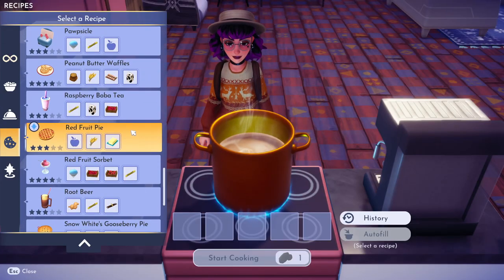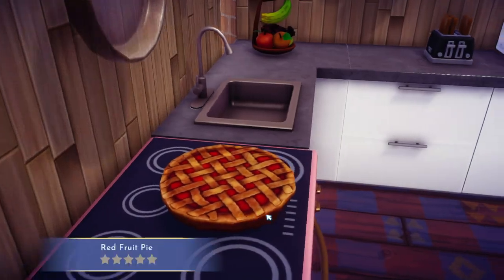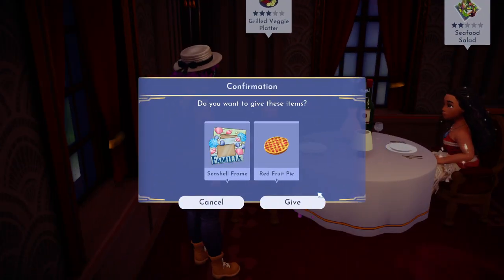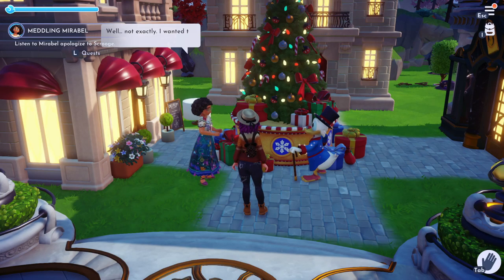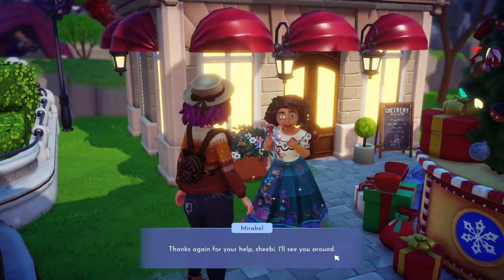The recipe is wheat, butter, and any fruit — I don't know if the fruit actually has to be red. Then bring the frame and the pie to Mirabelle, give them to her, and she's going to take them to Scrooge and you're going to have to watch — so just awkwardly stand there. After that, talk to her one more time and that completes this quest.